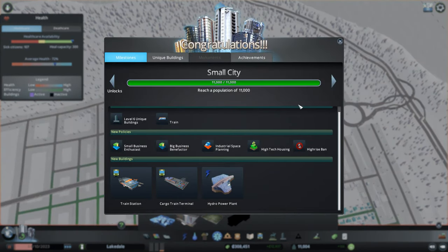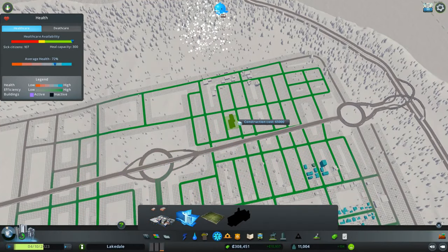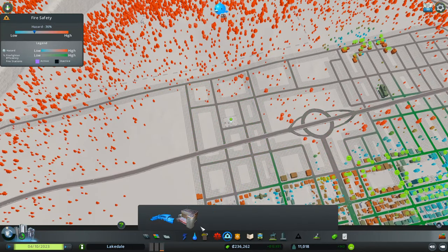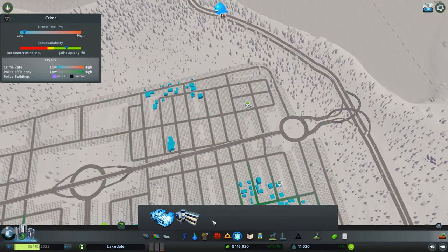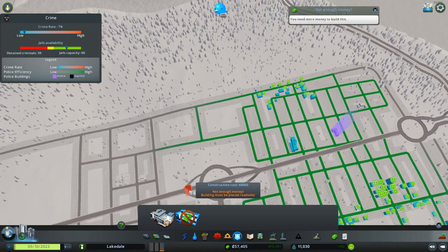We've reached our Small City milestone! Green station, cargo terminal, hydro power plant, policies — which is good — unique buildings and a train, also good. We're gonna put this in right there, throw these things in randomly because they cover a pretty decent amount of ground, so we can almost throw them anywhere we want. Not enough money though.